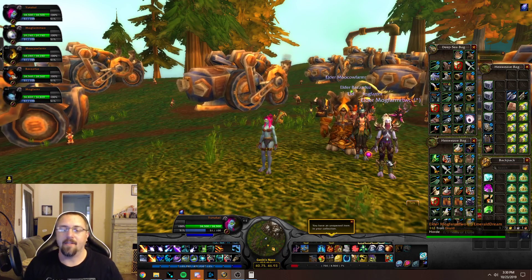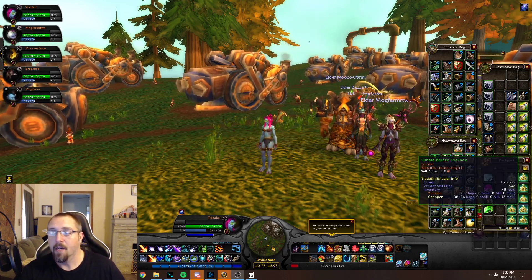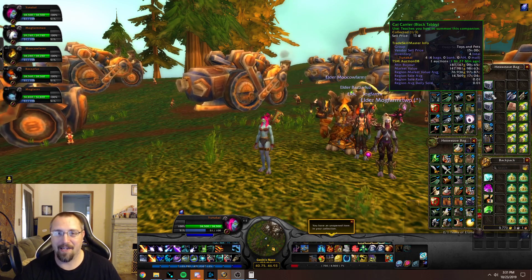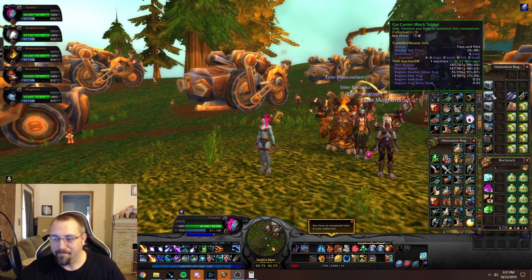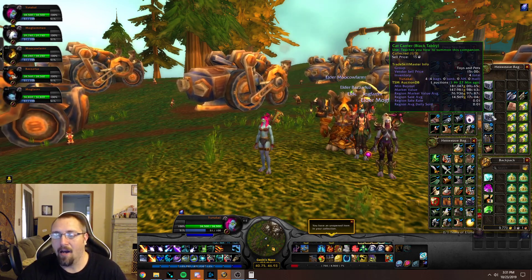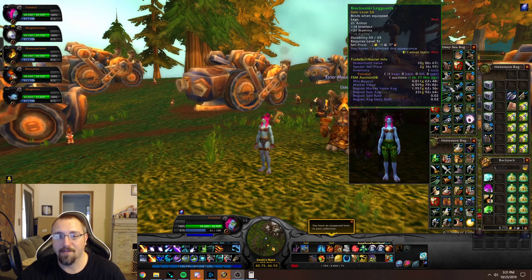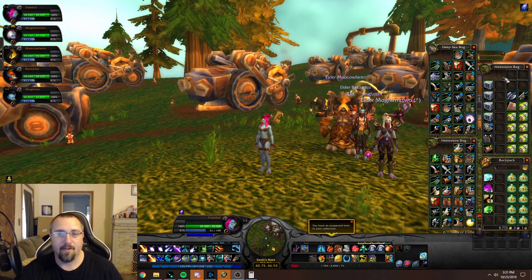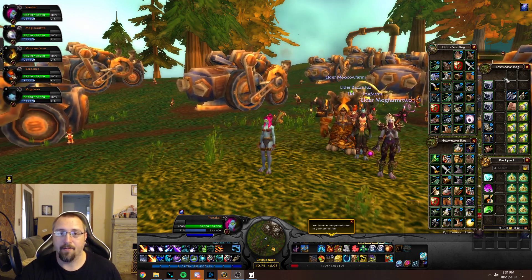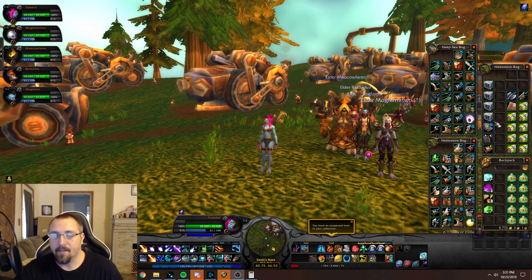Now switching over to the other team that has all the loot from the alts — the alts added four black tabby cat carriers to the group. There is one already up on the auction house showing for 181,000 gold, so I might knock my price down a little but not too much so I don't kill the value. As far as low-value transmog, we got like two full bags and part of a third bag filled with that stuff — tons of loot compared to the other farm where everybody is separated out.